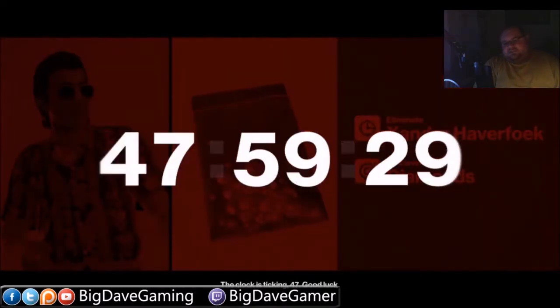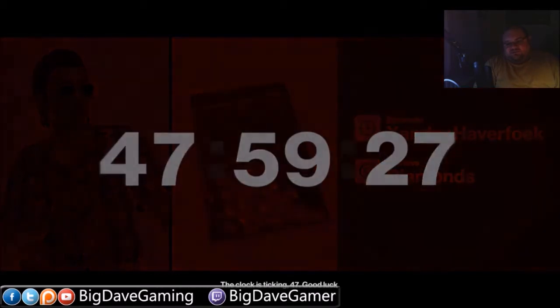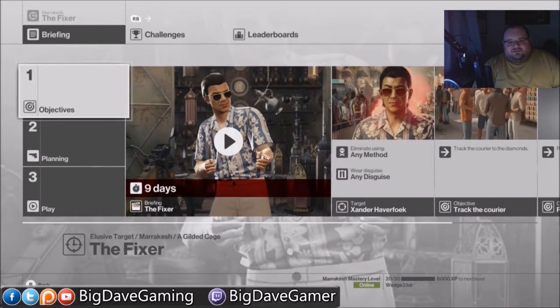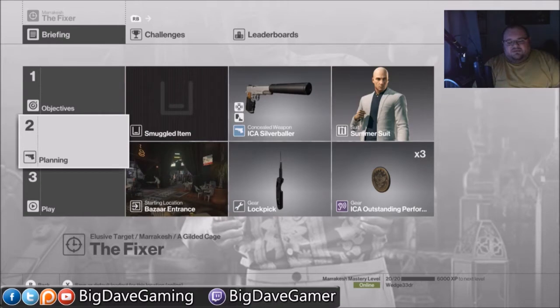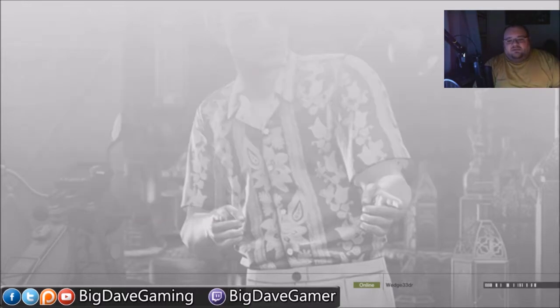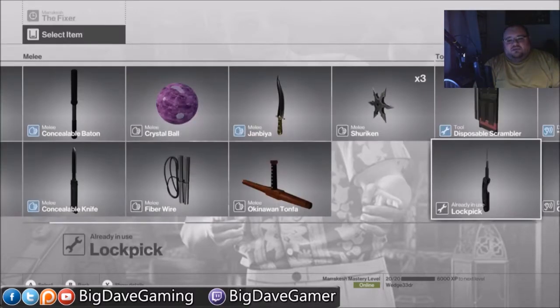That diamond exchange is the primary reason that this particular elusive target takes so long. At first, once you get in here, you have to wait a minute for the target to meet with the guy who's going to get the diamonds, and then he walks around Marrakesh for like forever. But then he gets the diamonds, and then you have to subdue him to retrieve the diamonds.